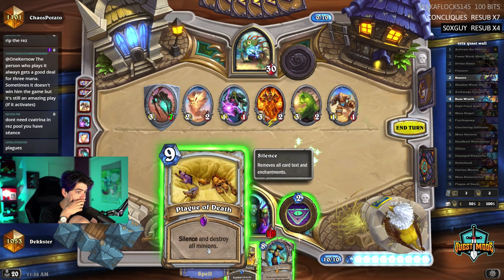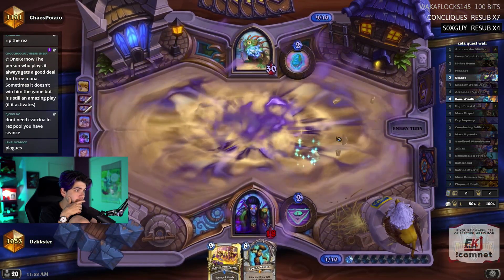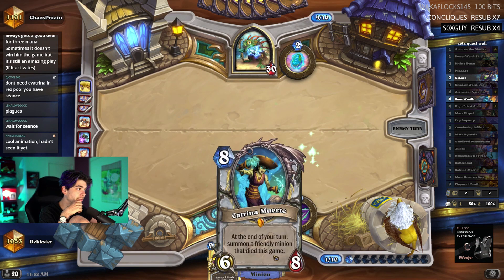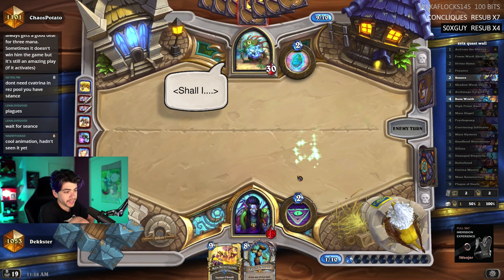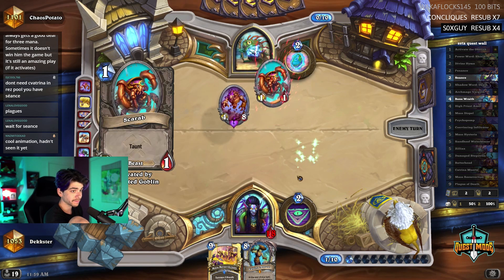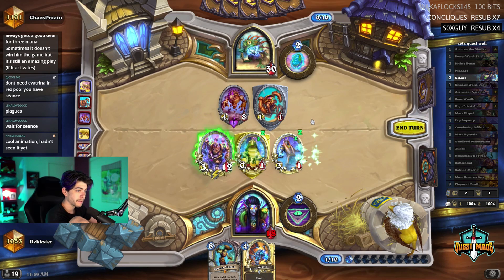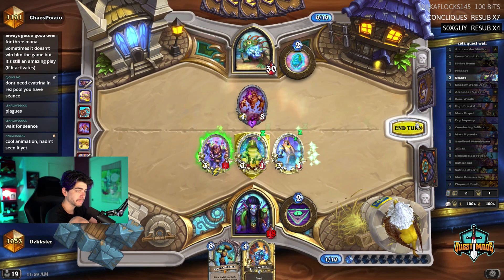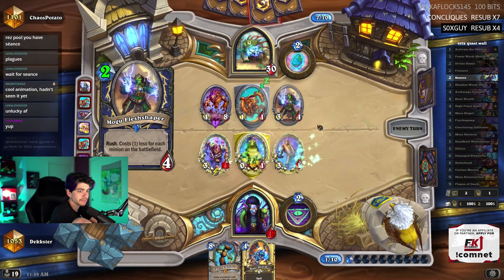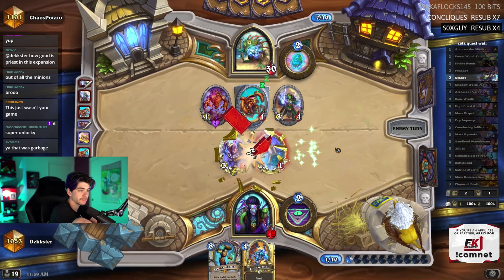You don't need Katrina in the res pool - you got seance. That's true, that was a lot. I feel like he's just gonna vomit on the board again next turn. If we top deck seance, do we go Katrina seance or do I just mass res? Or if I get bone wraith, what if I bone wraith buff - probably mass over bone buff, and then Katrina seance over that. No, it's probably still just mass res. Don't get stupid frogs - that mass res was really unlucky.